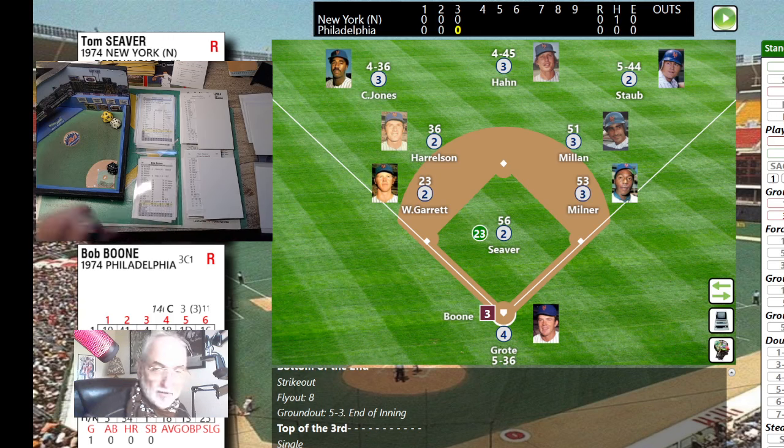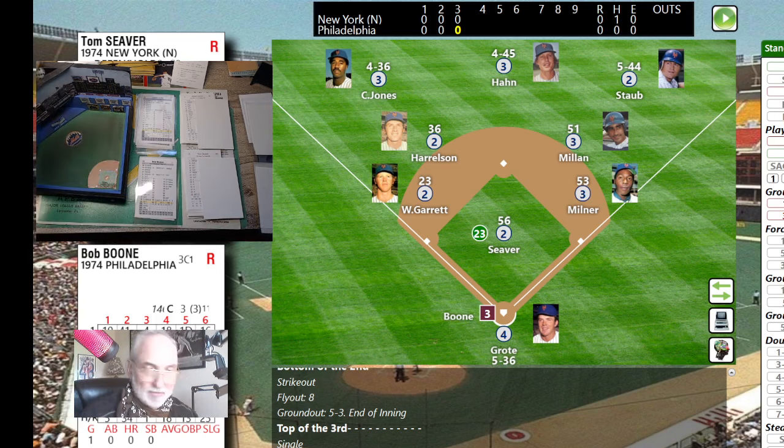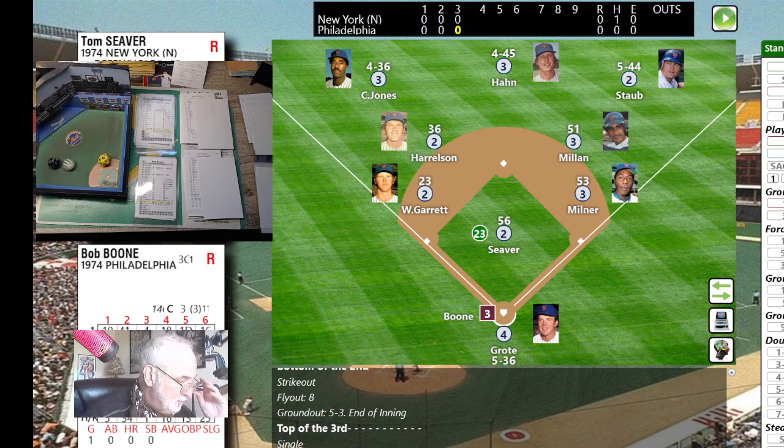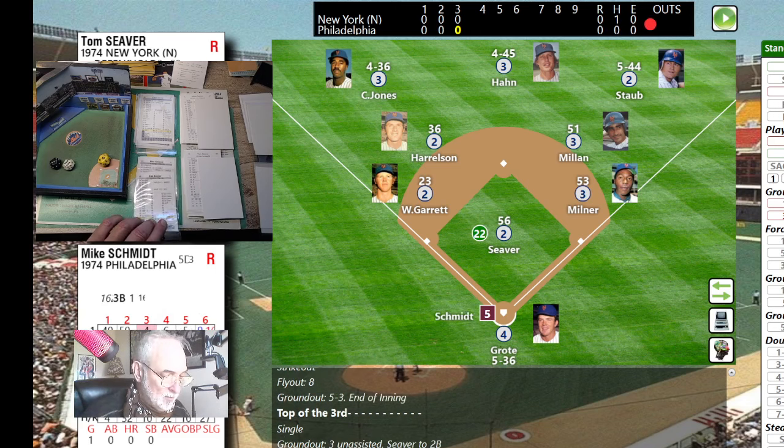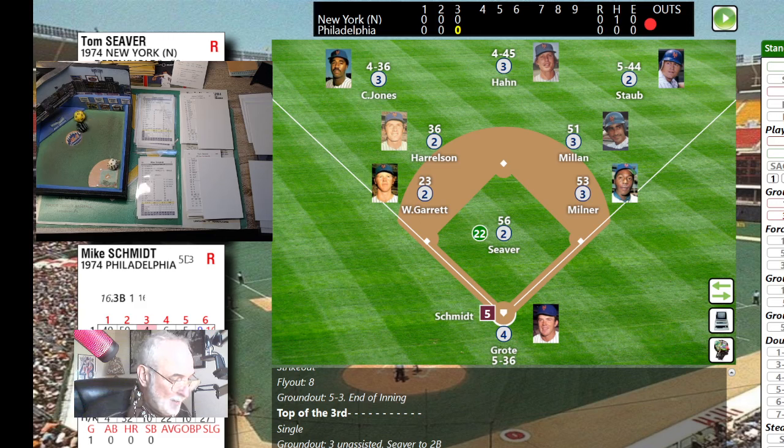As you can see I sleeve these cards. Bob Boone — couldn't find his card. I went to the PDF they send you and printed out his card, because sometimes cards stick or he may be filed with another team. No emergencies with this game. Roll is 36 — fly ball to right. Staub down the line makes a running catch of Boone's late swing. Next up: Mike Schmidt batting eighth — a 12, ball four. Zebra walks him.